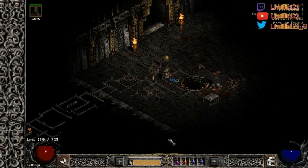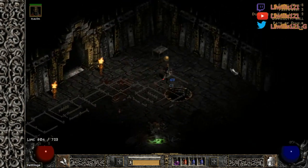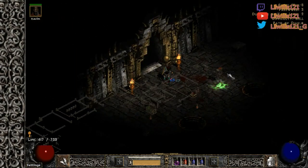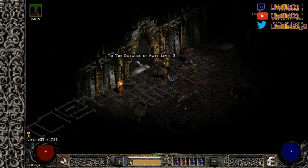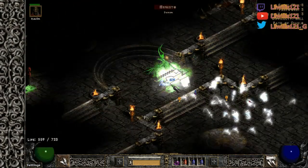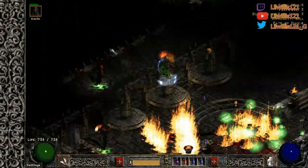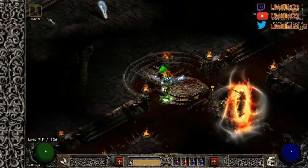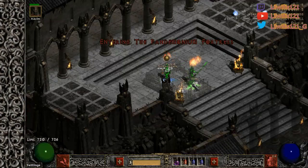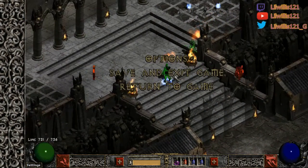The door can only spawn facing certain directions. You will never find this door on this side of the wall. Because of the 2D isometric view, it will always be on a left or right wall like this. Mephisto himself is always in the same spot obviously. We got some Waterwalks — nice. I always recommend hitting this chest back here; this chest is a super chest as well. If you're playing Path of Diablo with the higher drop rates it's not as useful, but still useful.